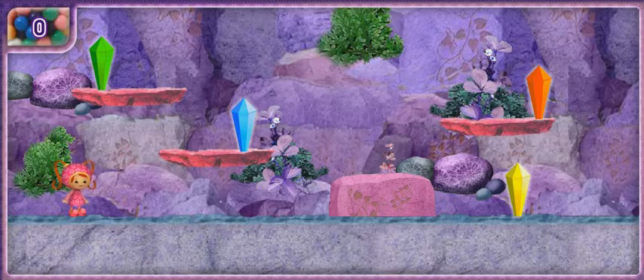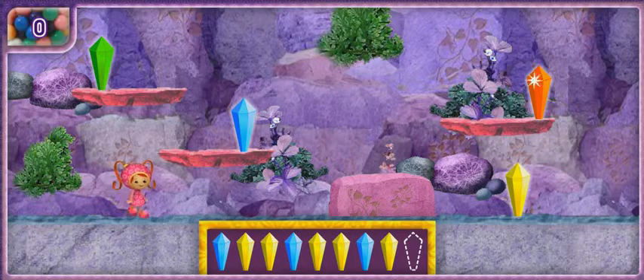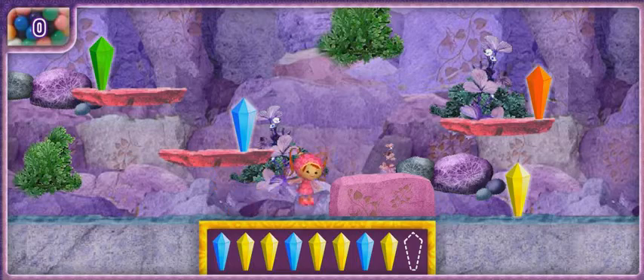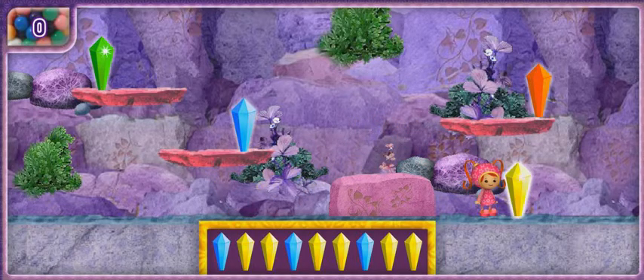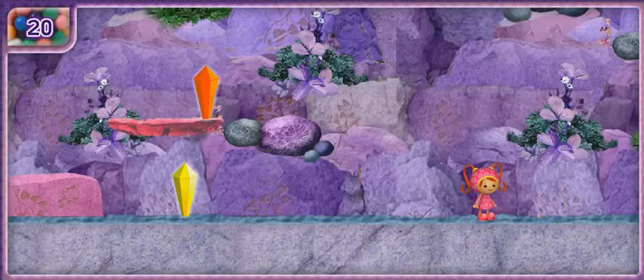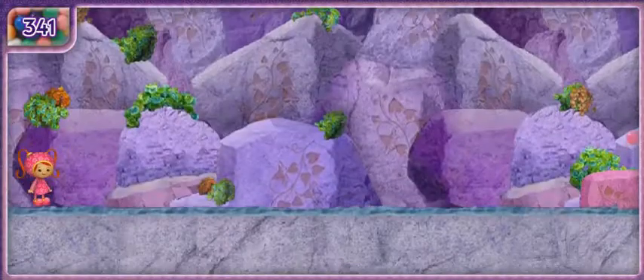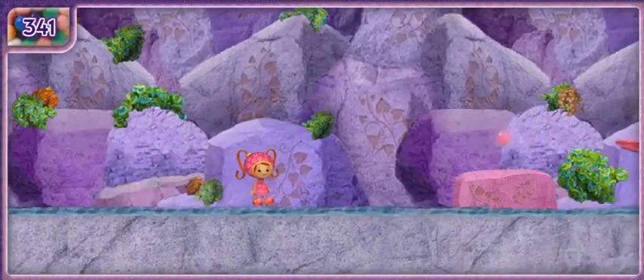These crystals are in a pattern. Move me to the crystal that completes the pattern. But be careful — if you lead me to the wrong crystal, I'll bounce backwards. When we find the crystal we need, I'll do a super stunt to move us forward so we can find even more crystals. Remember to keep collecting gumballs as we go. Ready? Let's go, Umifriend!